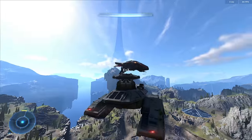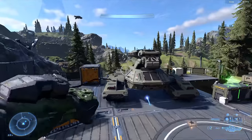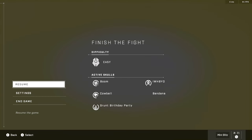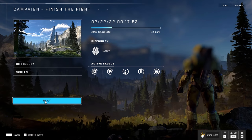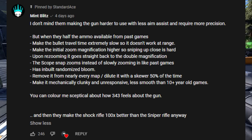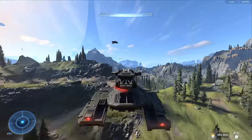Standard Ace did a video about no-scoping with the Halo Infinite Sniper Rifle and it shows that there's no aim assist while no-scoping. I left my thoughts in the comments explaining what I didn't like about the weapon, and I figured I could read out my comment because it got pinned and it gives you a really good idea of what is wrong with the weapon.